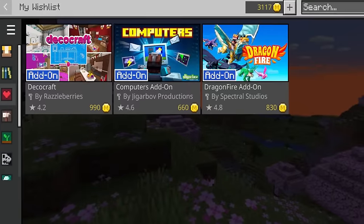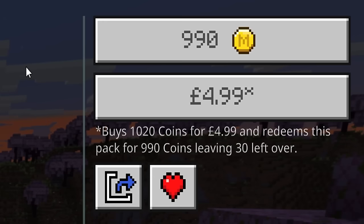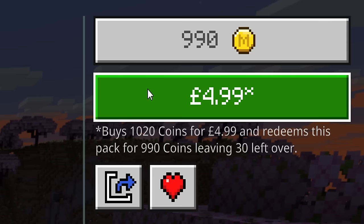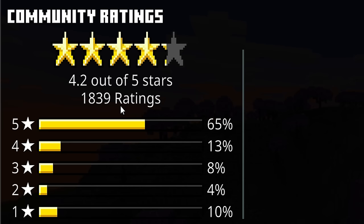We are going to be reviewing the DecoCraft add-on. This is created by Razzleberries and sits at a 4.2 star rating out of 5. This add-on will cost you £4.99, which is 990 Minecraft coins — that translates to around about $6.50. Over 1,800 people have given their feedback and 65% gave it a 5 star.